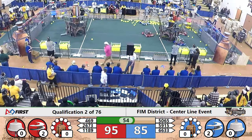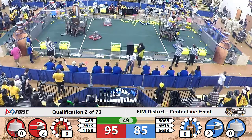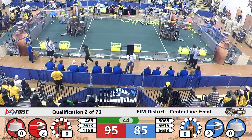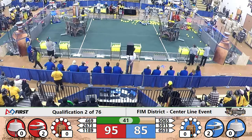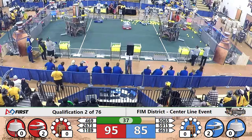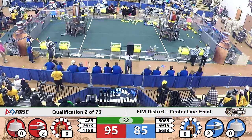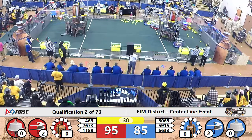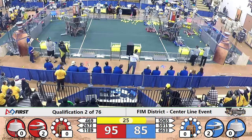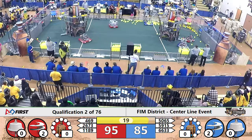469 lining up for that gear — it's going up, the human player grabs it. Unofficial score: 95 to 85 in favor of that red alliance. Two rotors for the blue, two rotors for the red. Ten points separate the teams and we're getting close to end game — teams getting ready to release those ropes for the climbs. 469 looks to try to grab a gear and couldn't get it, so they're going to go down and try to climb.